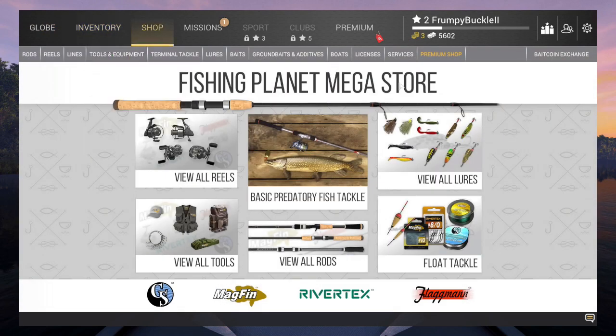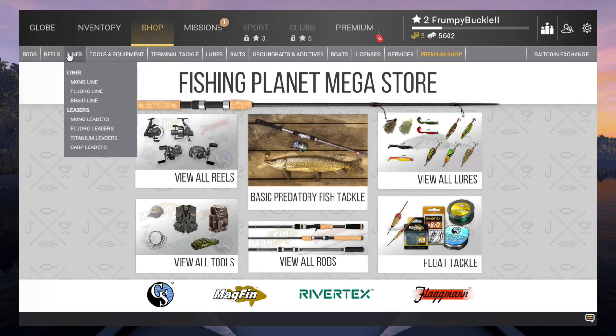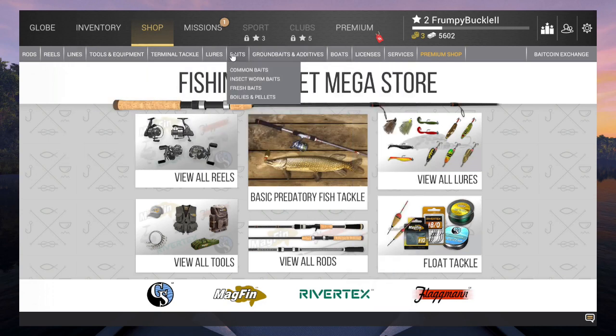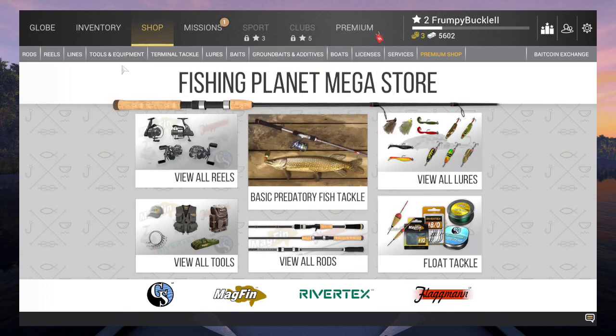Now the shop is much larger — this is the Fishing Planet Megastore. This is where you want to do most of your shopping. There are a couple of places on waterways where specific baits are slightly cheaper, but watch my videos and you'll figure out where they're at.